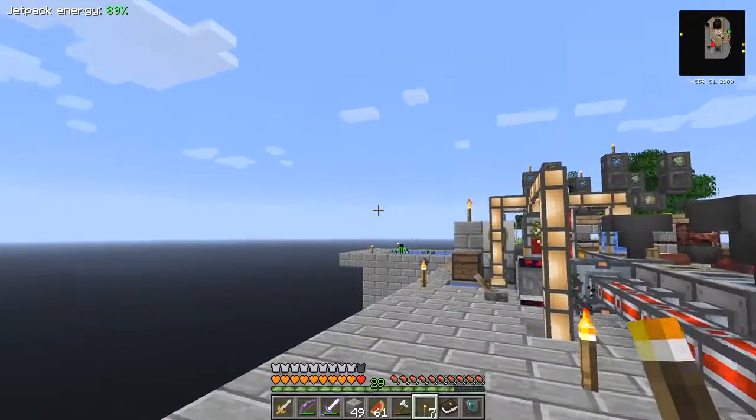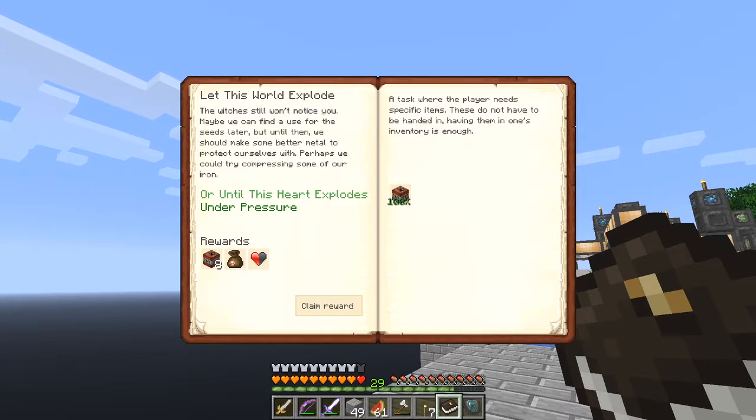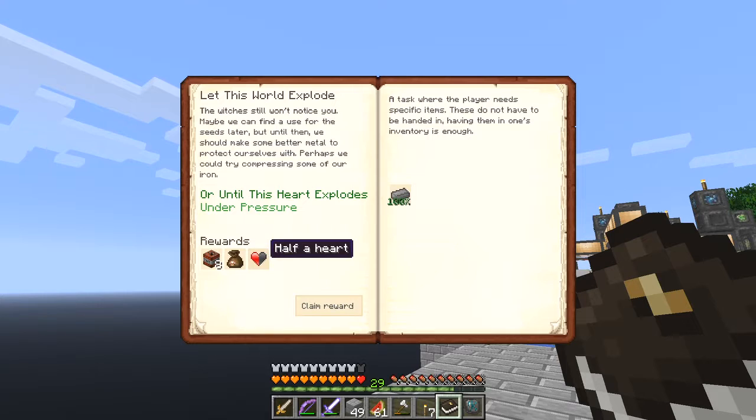So now we have some compressed iron, let's go and have a look at the quest book. We've now got unclaimed rewards, so let's claim these rewards - that was under pressure, which was this one. I get eight TNT, one reward bag, and half a heart.